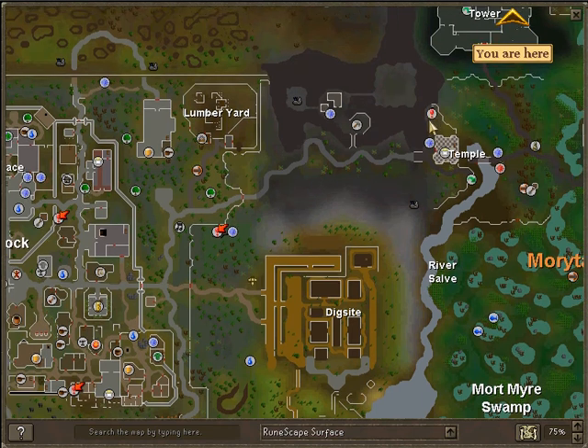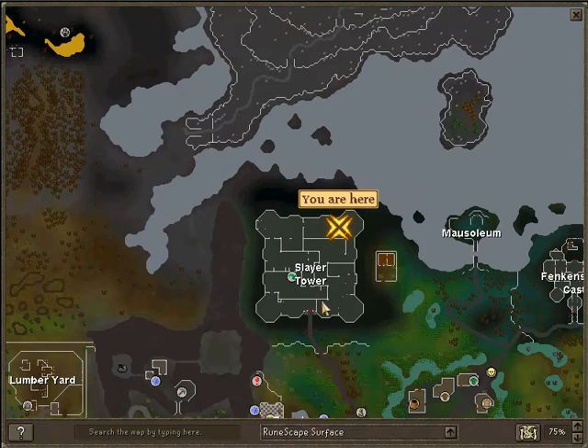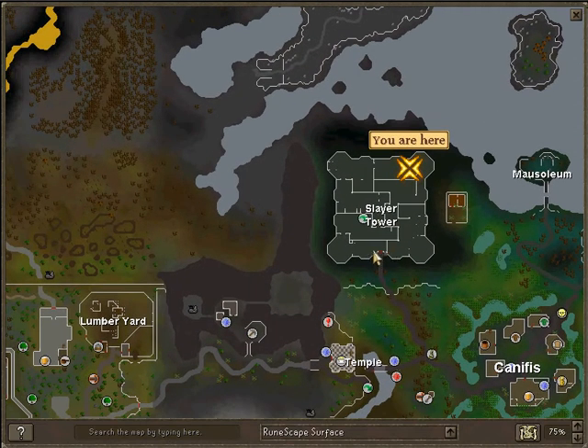Down here into this little dungeon bit, up the stairs, down here into this dungeon. Then you go through this gate, and then you go through another gate, and then you pop out into this little portal thing. So that'll be pretty cool. Yeah, so you want to go all the way around here, all the way around, and then upstairs. I'll tell you guys when I'm there.